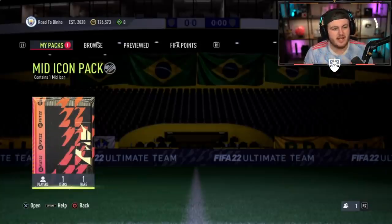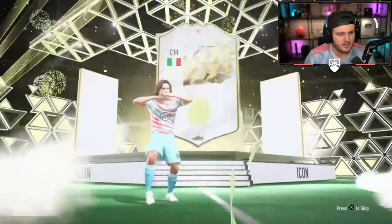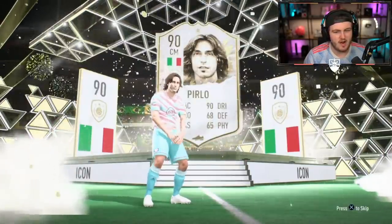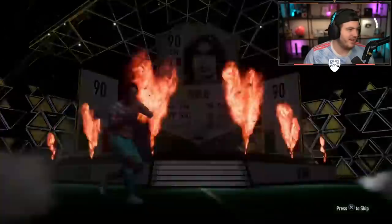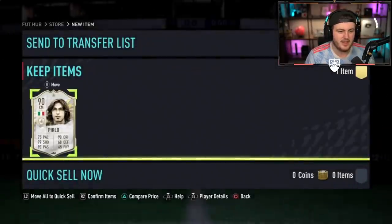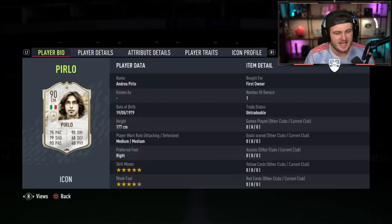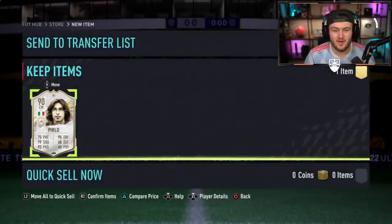We have another mid-icon pack next. Club name is Road to Dino, so a Ronaldinho right here, EA, would be very nice. Can we get a Ronaldinho, or even just one where all the flares go up? It is... all the flares have gone up, but I think that's Perlow. Yikes. Him being there already kind of just kills it. At least it's better than Vieri. But that's two mid-icon packs so far and two Italians — you kind of want Maldini if you're getting Italian. Fun card, but not what you want from an icon pack.